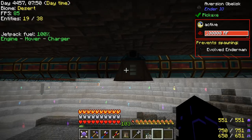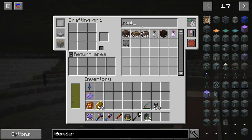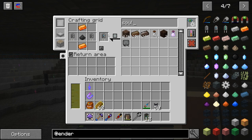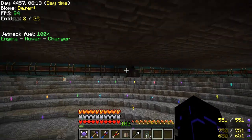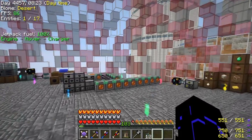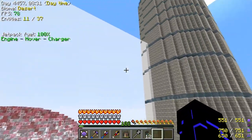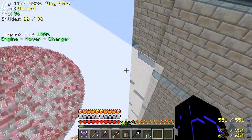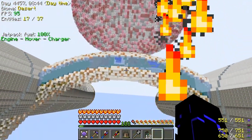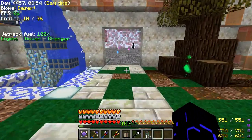And slap an evolved Enderman in there. Look at the range — almost the whole thing. I think maybe a double capacitor is in order. Let's just make sure it doesn't hit the mob farm. It does clip the edge — we're good. Look at that. Perfection. So that's going to get rid of all those nasty Endermen. Now the ones that are already there are going to stay, but no new ones will appear.